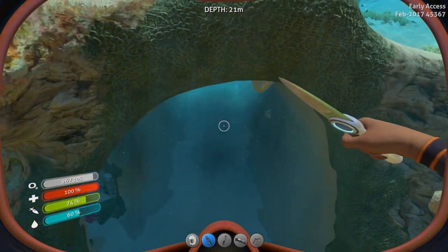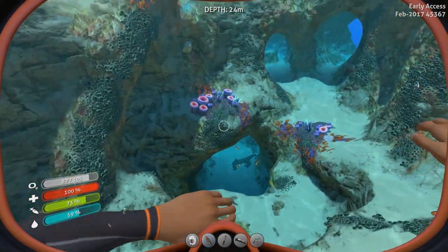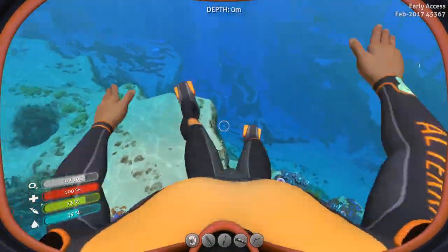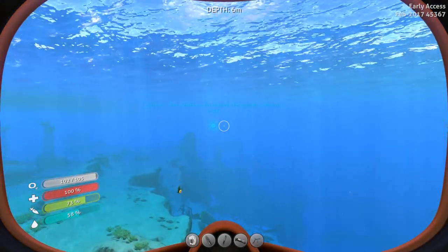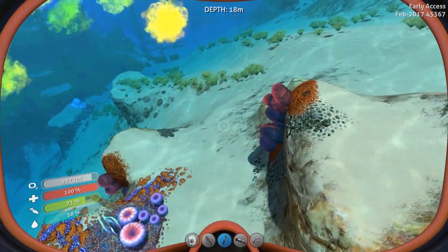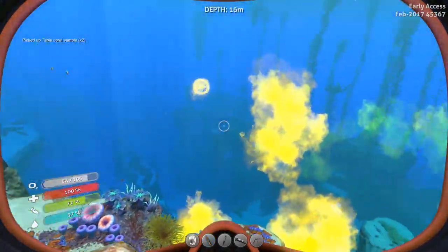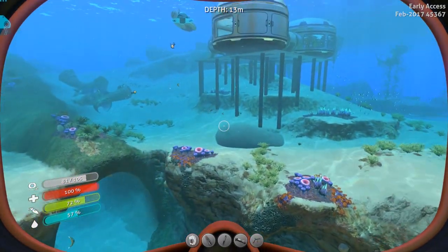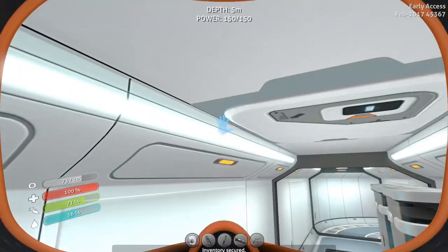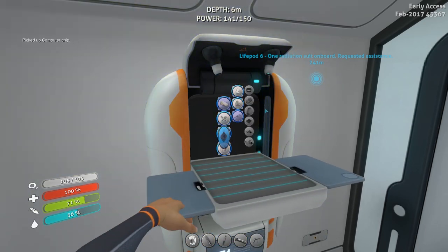I didn't realize this tunnel was here — I built my base right over a tunnel full of breakable stone that can have stuff inside it. Pop the surface quickly to grab some air. There we go — that's table coral, that's the one we're after. We need two. One. Two. All right, once we've got the compass built, I'll load up on titanium and basic supplies and we will head to the north. I've already got the copper wire, so let's fabricate the compass. Equipment — compass. It's already plugged in.